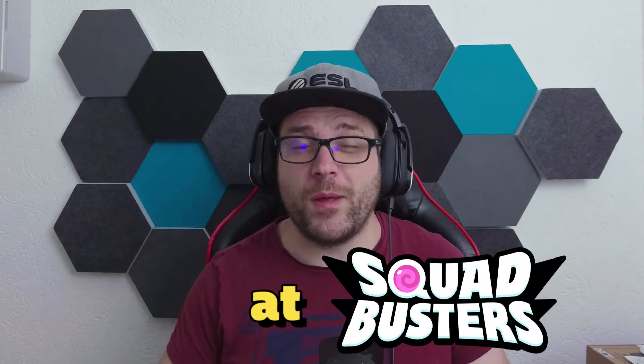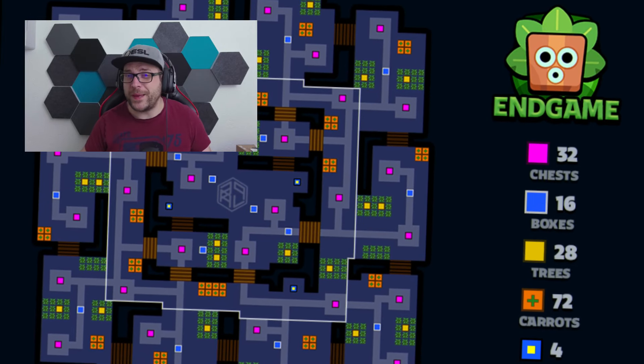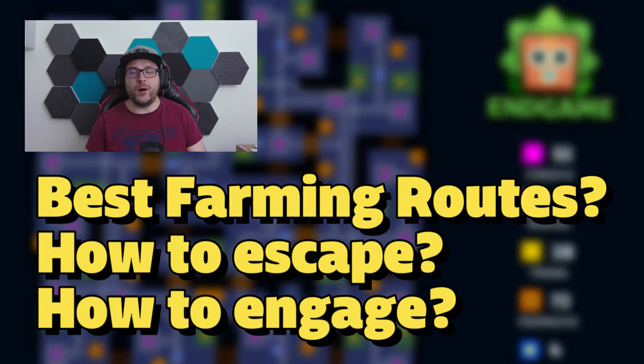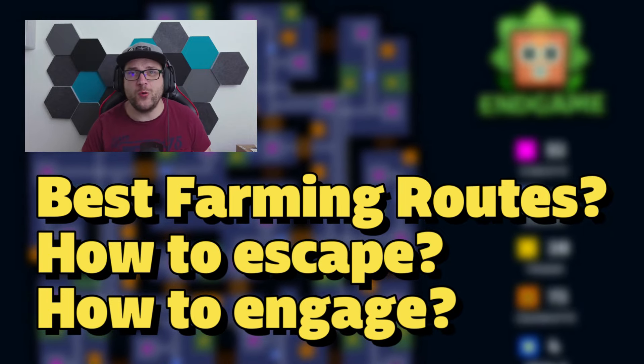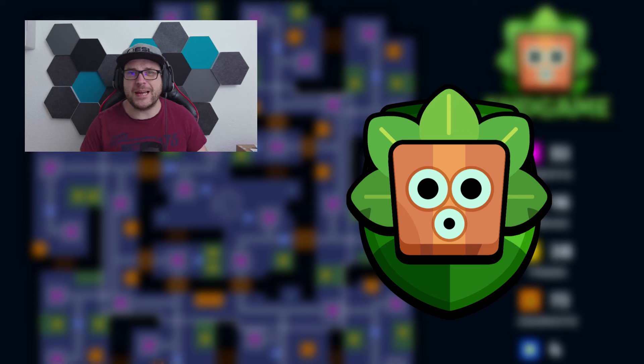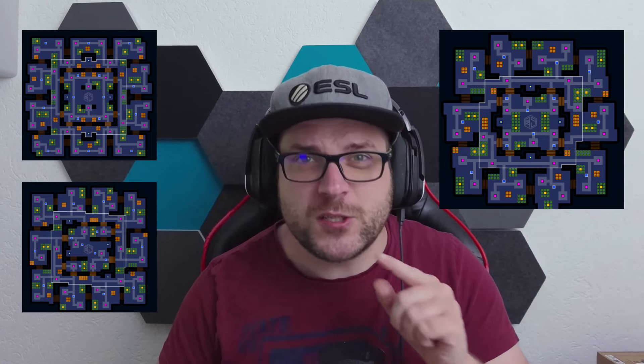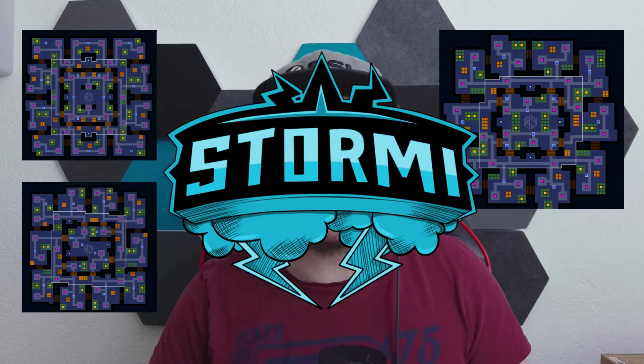Knowing the map is very important in Squad Busters. Whether you want to know the best route for farming, how to escape, or even engage with an opponent, it is very important to know your next move. That's why we are starting today with the green world, and in this video I will show you the different map layouts and tell you some good strategies so that you can master the game as a new player.